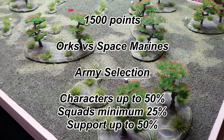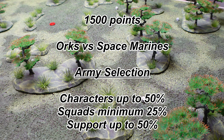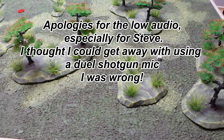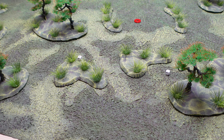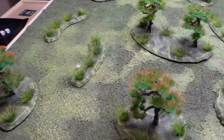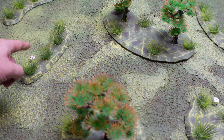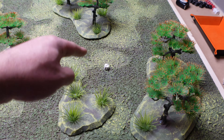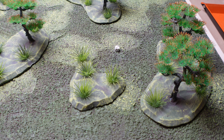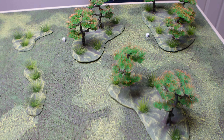Welcome to our first battle report. This is going to be Orcs vs Space Marines — Steve's playing the Space Marines. We've just laid out the deployment zones on the board, which you'll be able to see from our overhead shot a little bit later. We've used the white dice to mark out the square which denotes the deployment zone, 12 inches in from the edge along this table edge. Steve's done the same on his side.